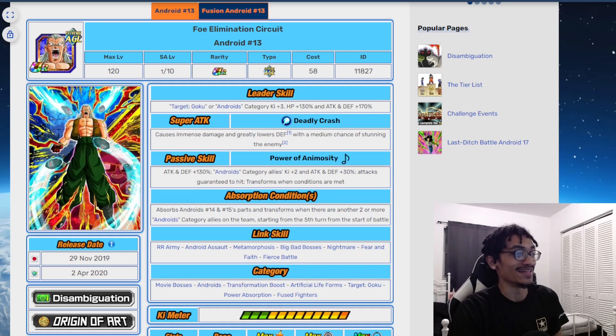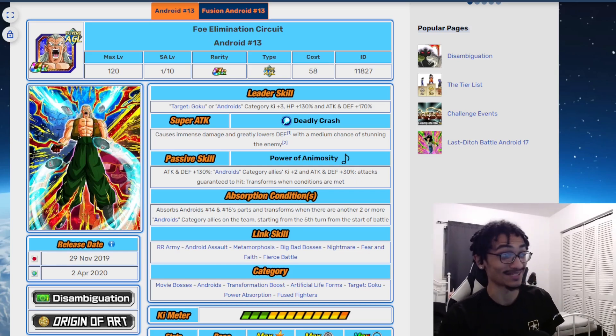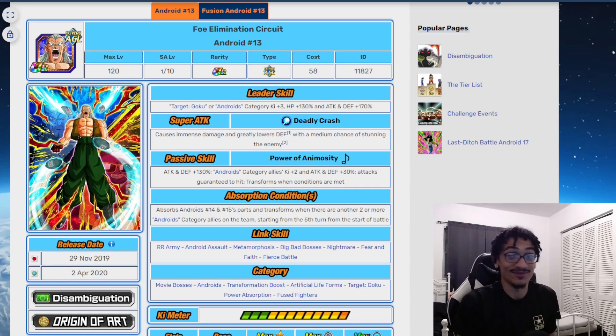How does this guy look in today's meta? 103% attack and defense with 2K and 3% attack and defense to Android Category allies in today's meta? No, because we have way better support type units than him, and we just have outright better cards used over him. He's been power crept — that was 2019, we're in 2023, so that's just about over three years ago this guy's been power crept.